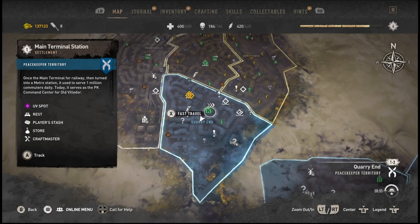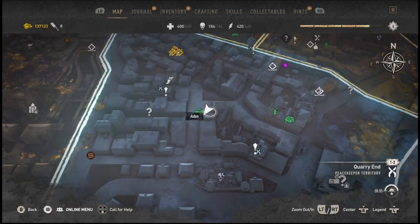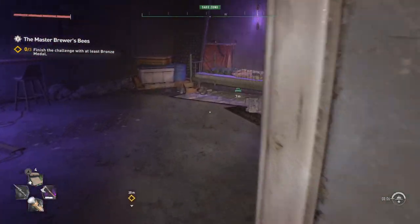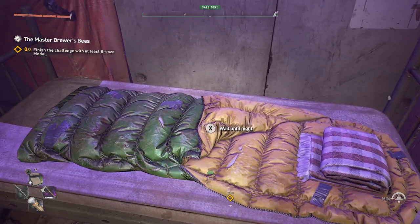Unlock this metro. It just helps you out with fast travelling because it's got a little rest place you can use. So when you come here, go into your rest spot.